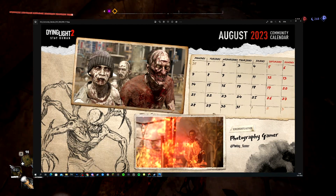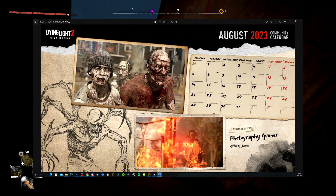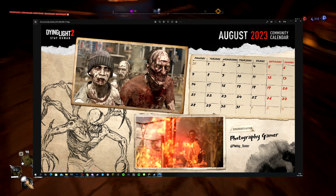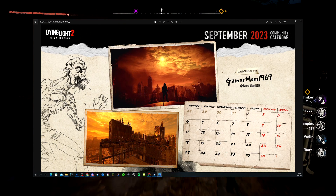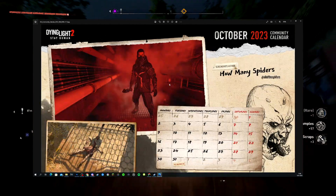August has nothing on the calendar but maybe something will pop up on their Twitter — this month is by Photographic Gamer, love these images, well done. Then September is from GamerMom1969 — also nothing on the calendar but the screenshots are really cool, love the drawing there.